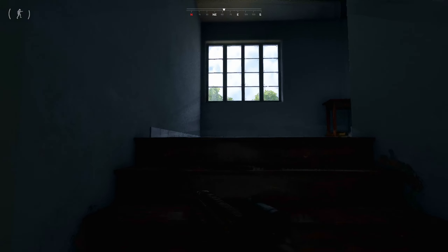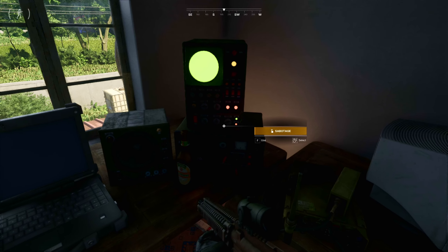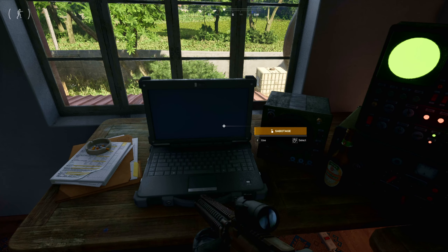Head upstairs into the right hand room where you'll find communication equipment on the desk. Sabotage it and radio silence is now done.